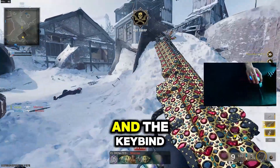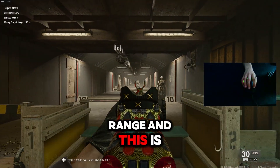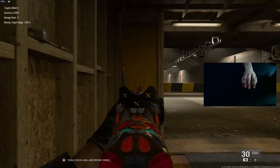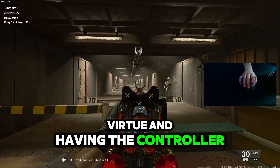What our software does is remap the movement of the stick and the keybinds smoothly to your mouse and keyboard. We're now in the firing range — this is me without aim assist, and this is me using Virtue and having the controller aim assist. As you can see, the difference is huge.